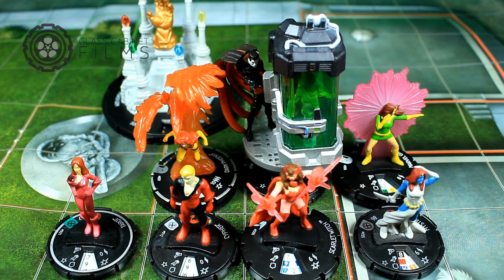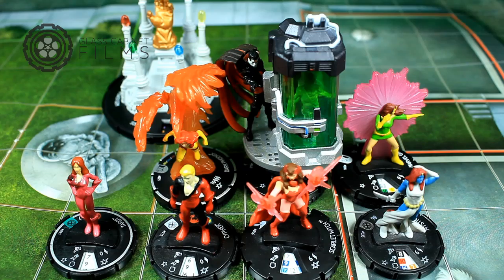Hit her again for another 2 clicks and she's on her stop click with like 18 defense. She's just a nasty figure — not a long dial for 100 points, but very effective. When she's KO'd, all friendly characters with the same keyword heal 2 clicks. Because this is a theme team and they all share Marauders, when she's KO'd she can heal every single character 2 clicks. So Dark Phoenix and Mr. Sinister work very well together.